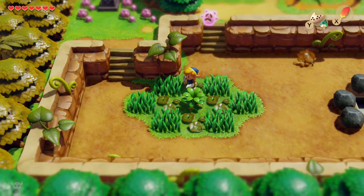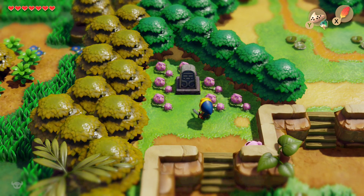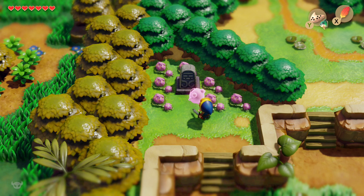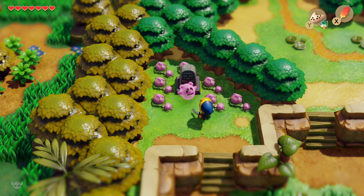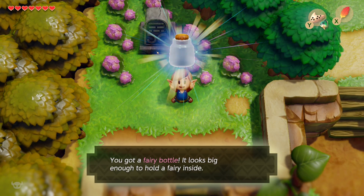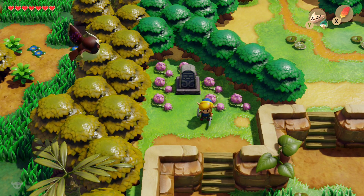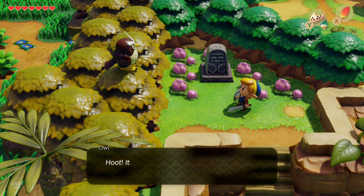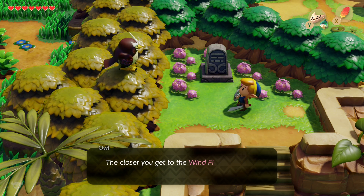Head south of Manbo's Pond and lift up that rock — this lone tombstone is the ghost's grave. He will enter his grave and give you a bottle, which is brand new to Link's Awakening. You can use this bottle to store fairies, although in hero mode there are no fairies. He'll disappear, thank you, and give you a bottle. Be sure to go back to his house because there's a secret seashell there that won't appear until you put the ghost to rest. The owl will also show up and tell you to dive into the waters of Martha's Bay to enter Catfish's Maw.